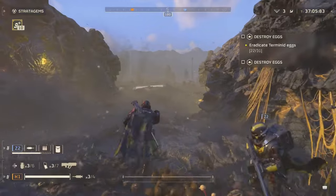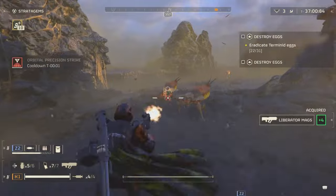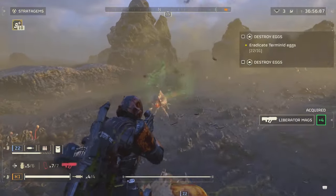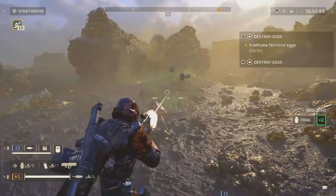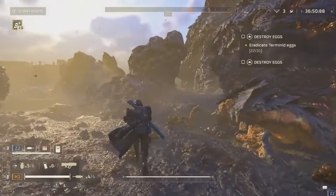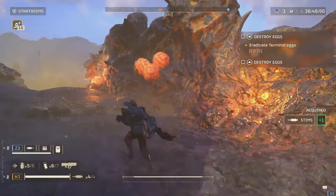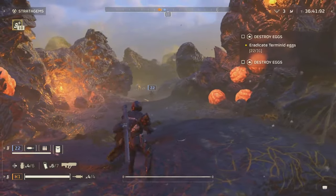The new automaton threat. First off, the automatons — Helldivers 2's relentless mechanical enemies — have just rolled out their latest horror on the battlefield: the factory strider units. Imagine combining the imposing presence of a Star Wars AT-AT with the muscle of a heavyweight boxer, then arm it to the teeth and give it armor thick enough to make a moon nervous. Yeah, that's what we're dealing with now.